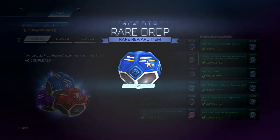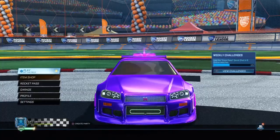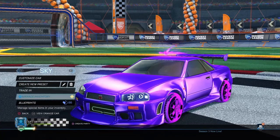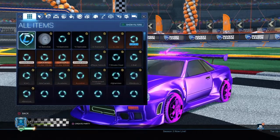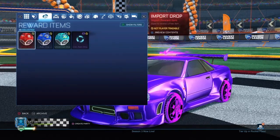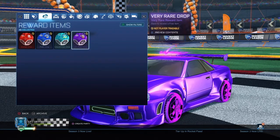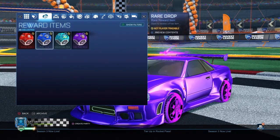So there it is right there: new item rare drop, rare reward item, we got the rare drop, very rare drop, and the import drop — got all the challenges done there. I will be doing a tournament cup opening, and as you guys can see right here I got 27 rare drops, eight uncommon drops, and nine very rare drops.